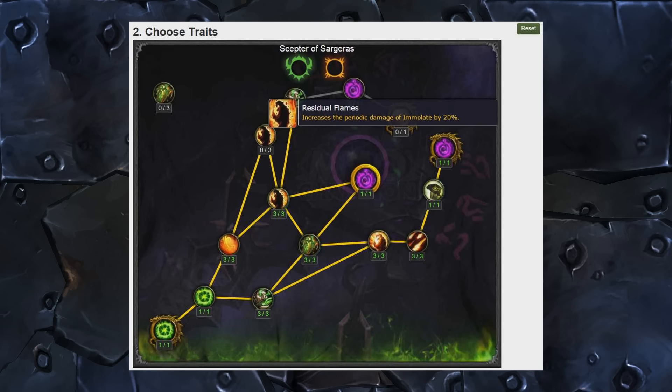Next up, Residual Flames increases the periodic damage of Immolate by 20% at rank one, going up to 30% then 40% at max rank. Pretty good. The periodic damage of Immolate isn't usually a huge concern for me as a PvPer, but for PvE I guess this is going to be good. Again it's one of those boring flat percentage damage increases like the Rain of Fire and Incinerate ones, but moving on.